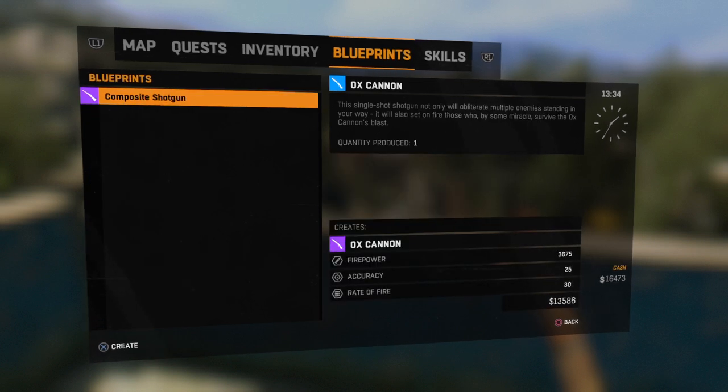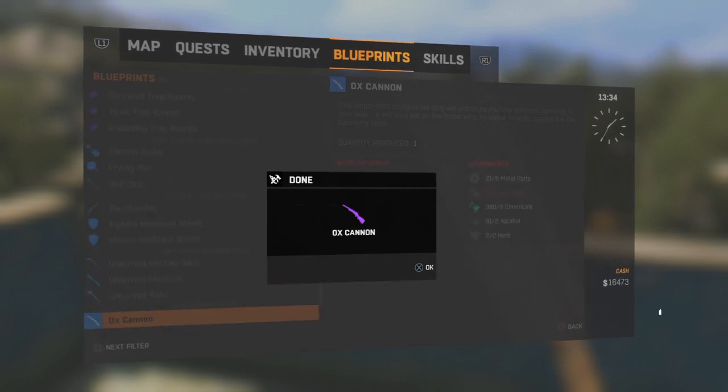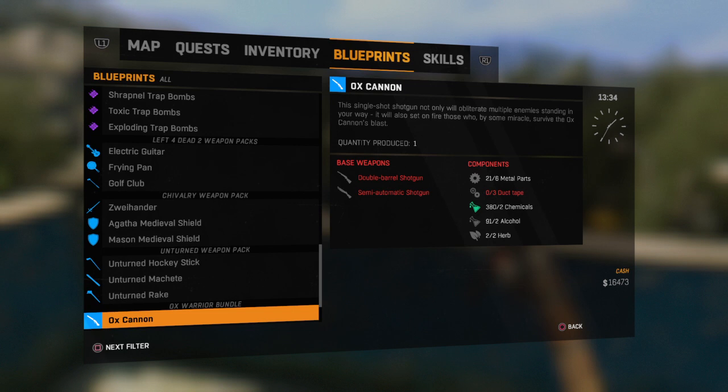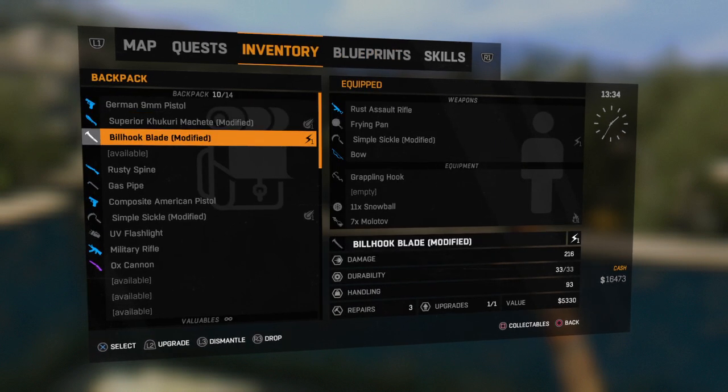So let's craft one of these. There we go. This weapon is from the Ox Warrior bundle, so it was a paid option. Let's go to infantry and put the Ox Cannon in.